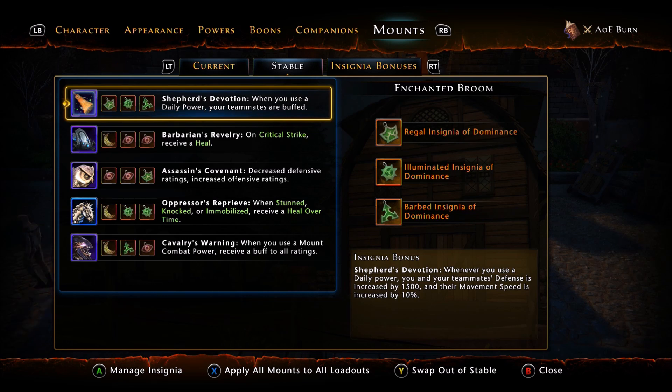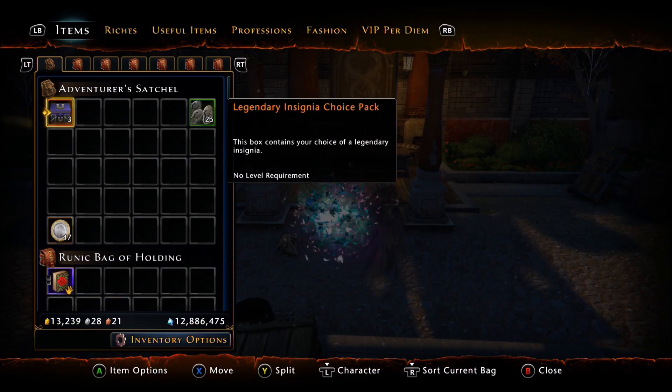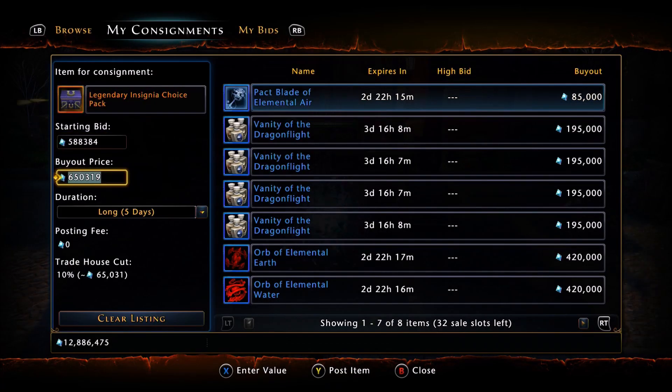Do I think this pack is worth it? My unbiased opinion — yeah, absolutely. $10 for three Insignias that, even if you're a veteran player who doesn't need them, you can give them to friends or sell them on the auction house. Prices are going to collapse to a degree — they're already down to 650k for one of these packs. On day one they were selling for just under a million, and the more people buy these, the market will react.